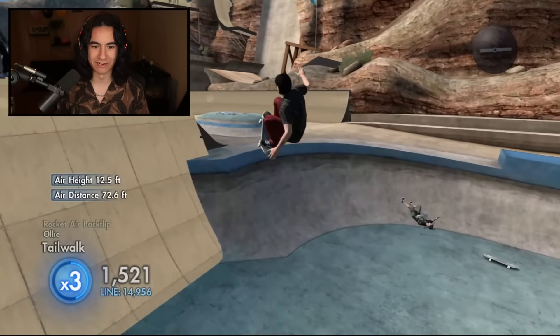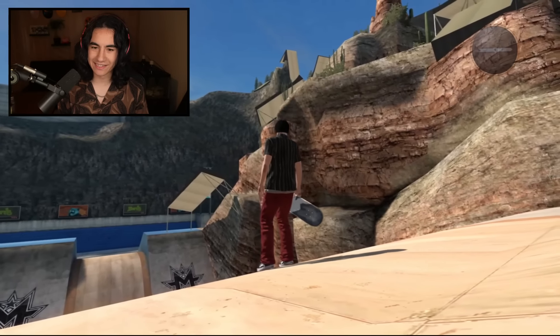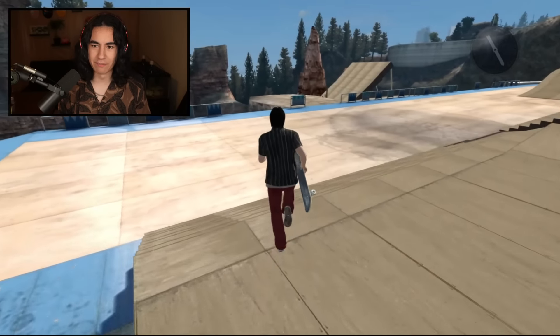Rocket airs are hard to land. All right, last try — I promise I'm going to land this, and then we're going to figure out how to hit that other thing. That other thing looks insane. But here we go, rocket air flip, line it up. Bang, absolutely perfect. Cannot do it better than that, but I don't think we're going to land the second part.